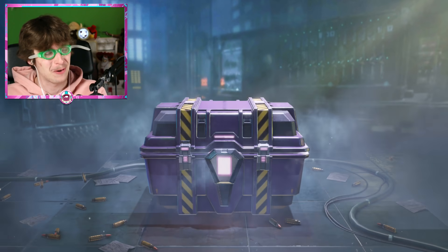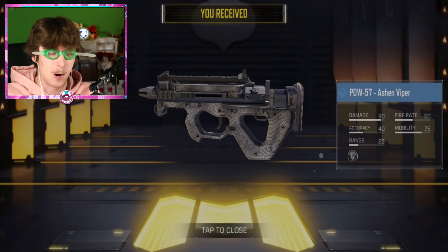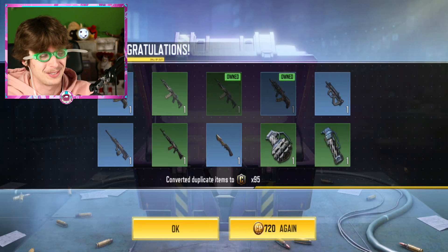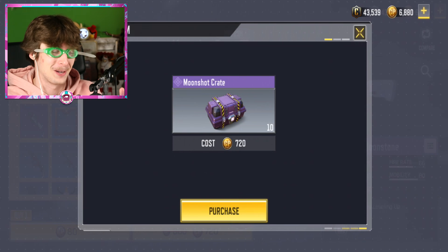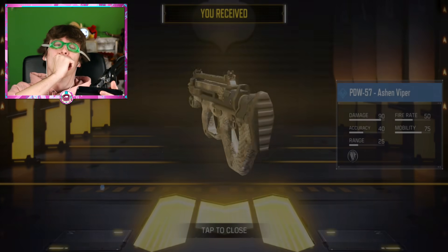Okay we got the copperhead, we got the ashen — I appreciate the copperheads but let me see that purple baby. I'm seeing a lot of blues but not the purple. It costs 720 COD points for 10 of these crates, so hopefully I don't have to open too many of them because I don't want to have to buy more COD points. Come on moonshot crate, show me what you got.